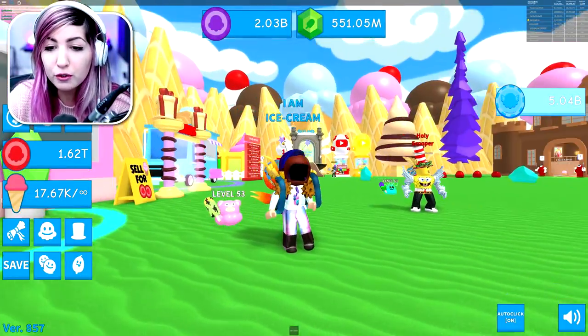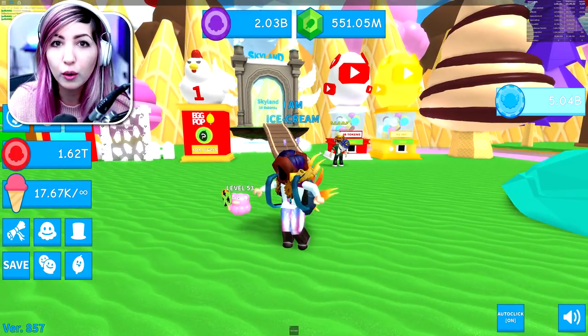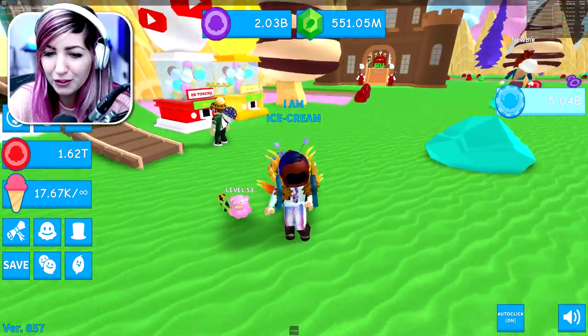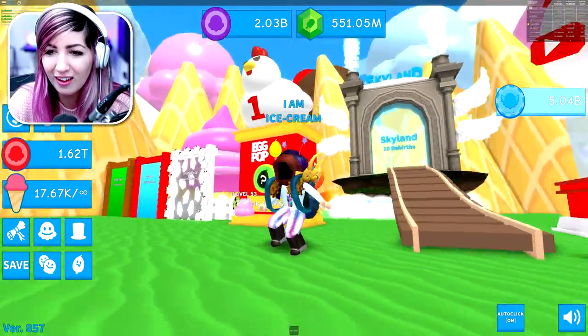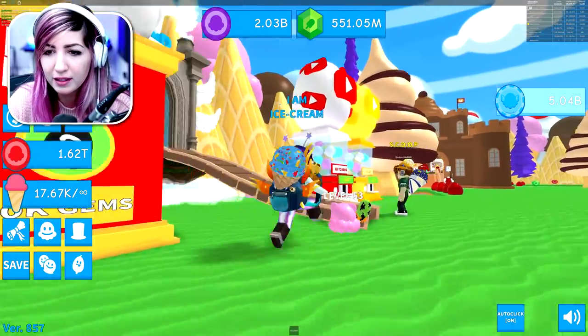This was a super huge update. There's YouTuber pets, there's secondary pets — you can equip up to four secondary pets. You can give them egg pops instead of popsicles as their pet food. So here's the egg pops, they're 10,000 gems.